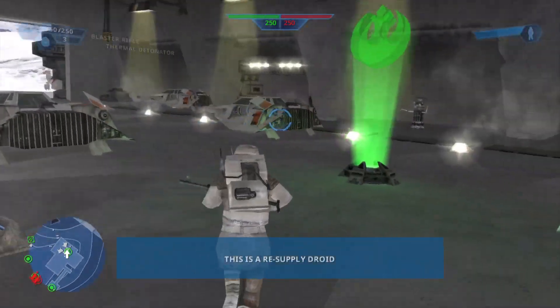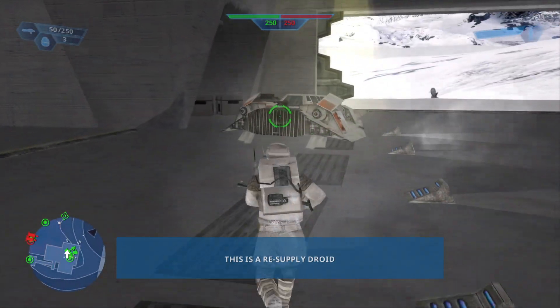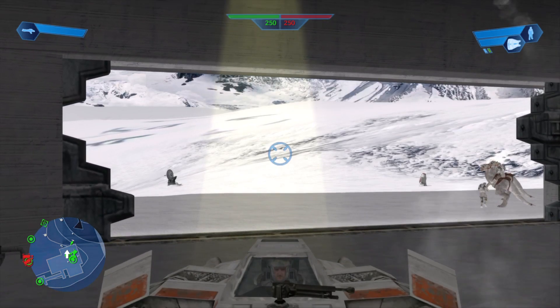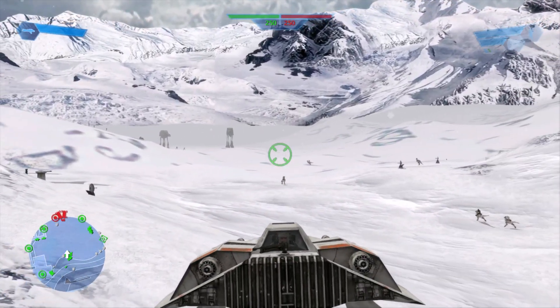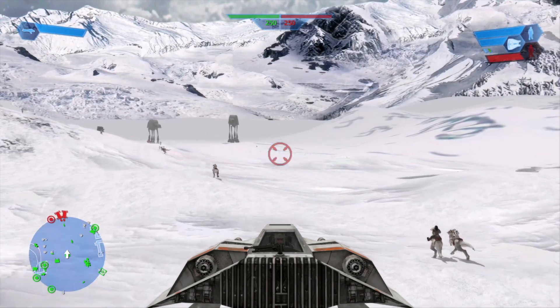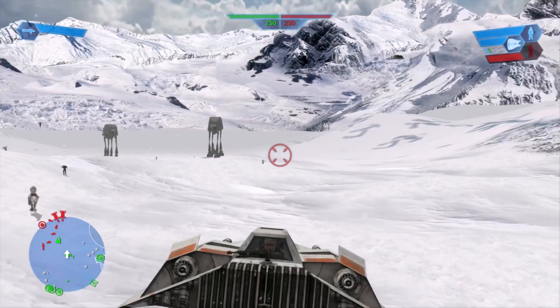What is up guys from Scubbusters, and today we are on Star Wars Battlefront Collection. There is a trophy called Coming Around Rogue, and what you have to do is the tow rope in Empire Strikes Back. I've got the snow speeder right here.